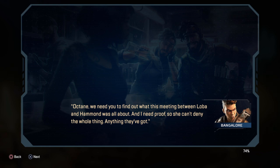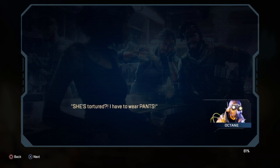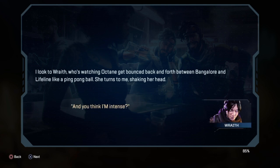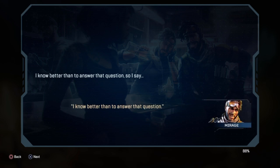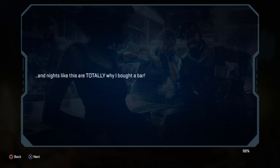The group debates making Octane go on the date as a spy mission. Octane complains he has to wear pants. The narrator watches Octane get bounced between Bangalore and Lifeline like a ping pong ball. Wraith shakes her head and says she knows better than to answer whether Bangalore is intense. The narrator notes they've never seen Bangalore this worked up, and concludes: if they were Loba Andrade, they'd be shaking — because Bangalore won't stop until she sends Loba packing.